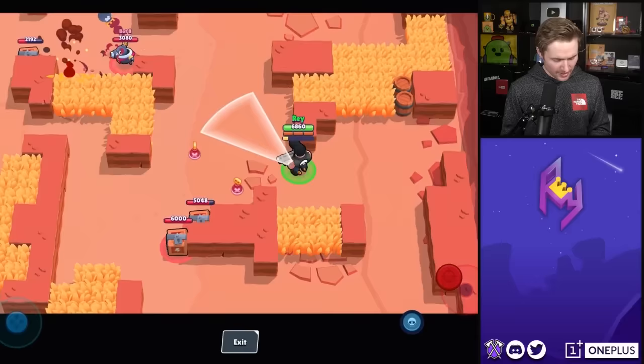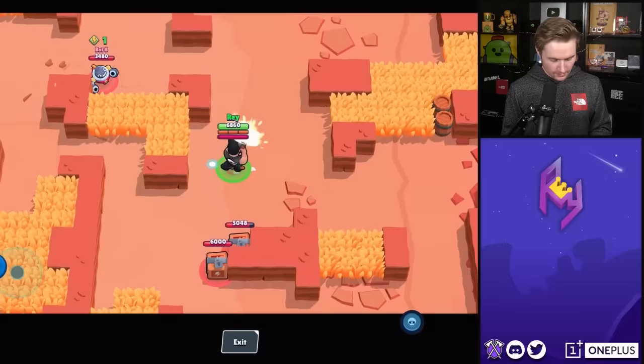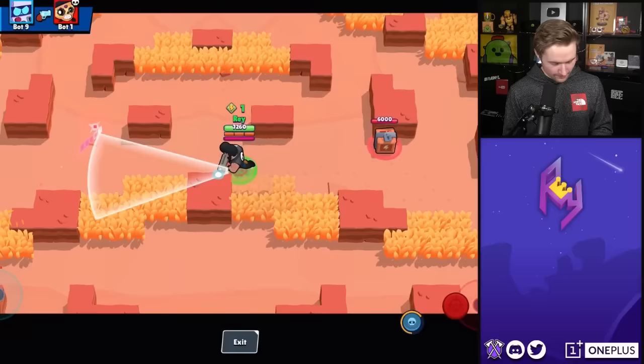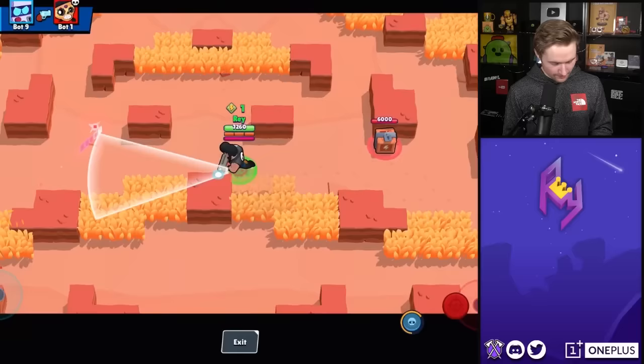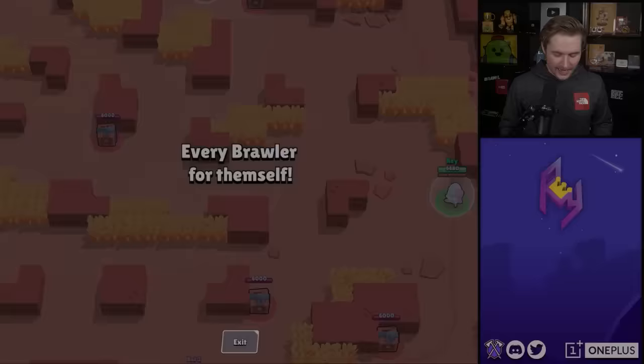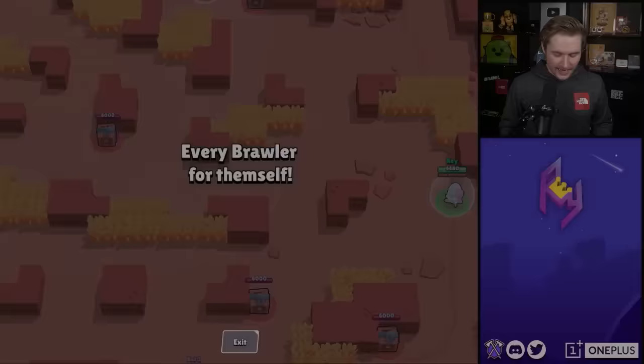Next is Bull, and here we go — a brawler that already has pretty short range. He's going to have about the same range as a Shelly with Coiled Snake, which is freaking broken if you ask me. It's a bit wider than Shelly's. Let's see how much damage we do, because we already know how much damage Bull does at the very end of range. It did 1,300 — still pretty cool.